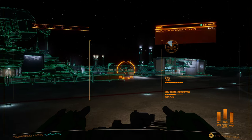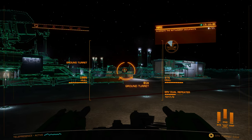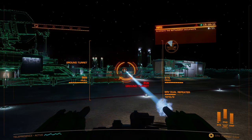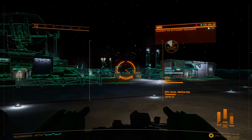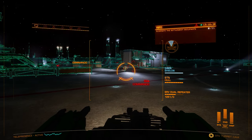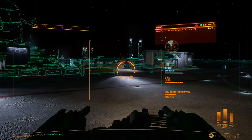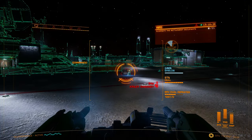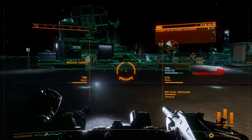That will just help speed things up. Once I start attacking this ground turret, you'll see that the NPCs start coming to get me. I'll take out that sentry skimmer while I'm at it. As you can see, they go down fairly easily with the SRV.